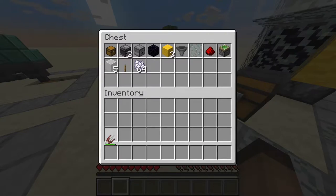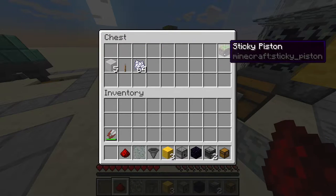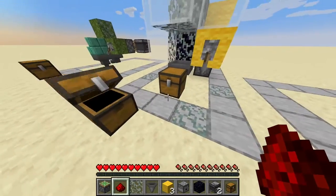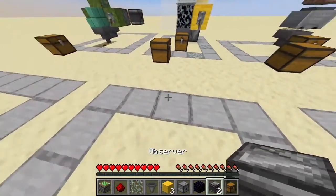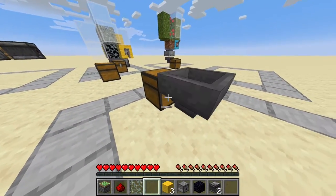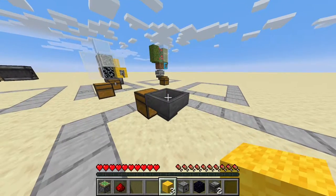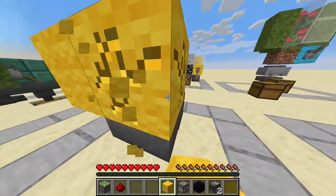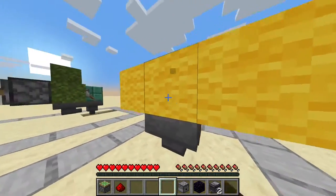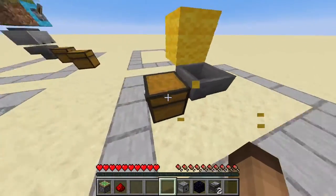So this is the stuff that you need to build it. I'm gonna take all of this here and I am going to start with the chest. Here we have a hopper. Now I place a temporary block here — wrong spot — I'm gonna place it like so.